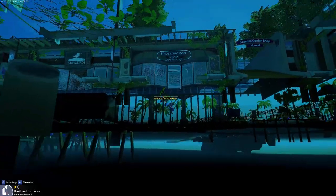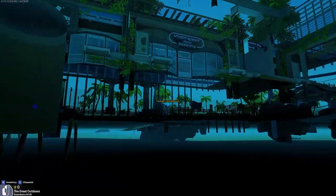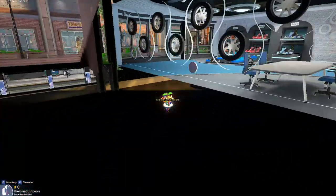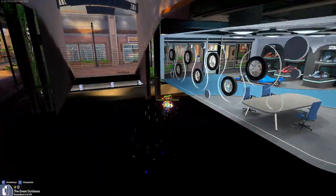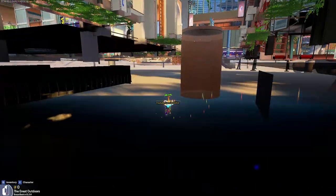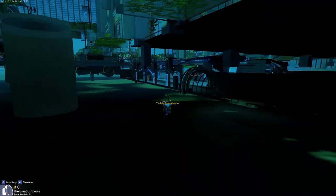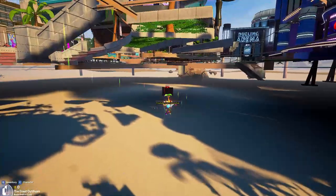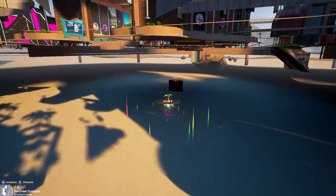Now you can just go anywhere you want under the map. You can easily clip through the Vroom auto dealership just by going through this side wall — just fly right through this wall and you can go right in. I'm not going to do it because the only way to get out is killing yourself, and if you don't know how to kill yourself you just press K on the keyboard. We got the out of order sign down there.